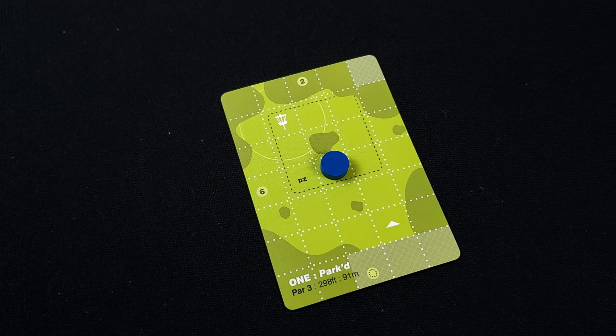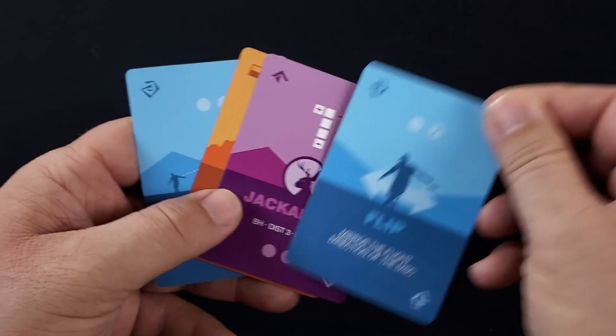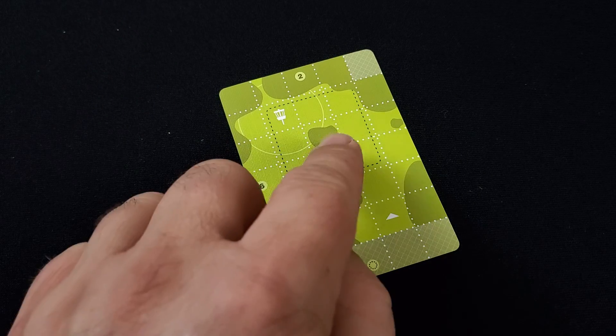You select the disc with the flight path you want, and then play any blue skill cards from your hand, which let you alter the flight path of the chosen disc. You then draw the top card from the action deck. If it's gray or red, it could have a negative impact, but then you get to play any gold luck cards from your hand to try and save the shot.